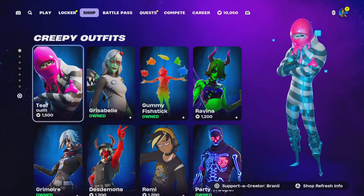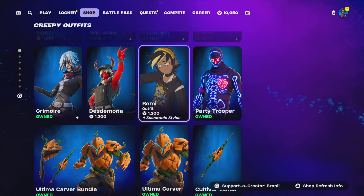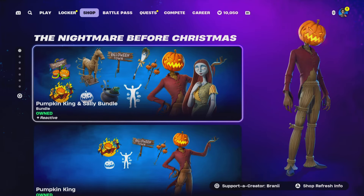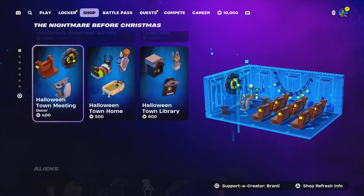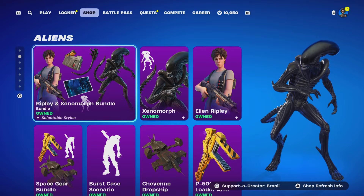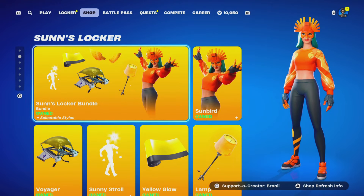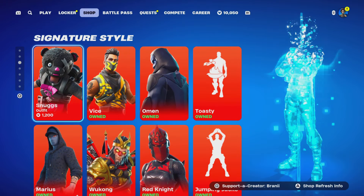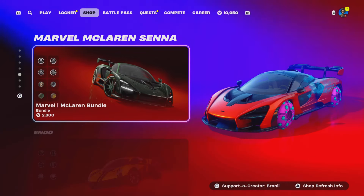We just picked up the Mephisto skin and gifted it when it came out as it's a collaboration cosmetic. We got the Grisabel skin - these are some great Halloween skins. The Ultimate Carver was picked up as well. We got Pumpkin King, which we sadly gifted when it came out. The LEGO kits are still here which we'll pass on. Alien skins are still here, which is very cool. More Marvel cosmetics - Black Widow, locker bundles - one day we'll get our own locker bundle!